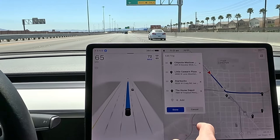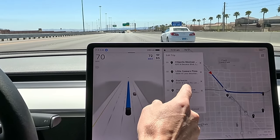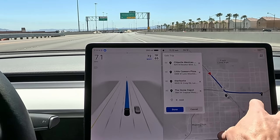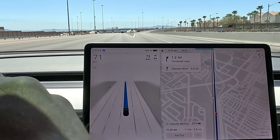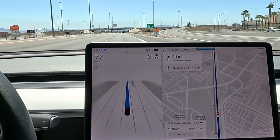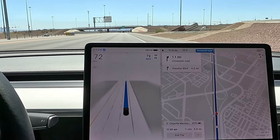Let's go ahead and edit the trip. I have Chipotle, Little Caesars, Starbucks, and Home Depot. We're going to do some routes through the north Las Vegas area. First we're heading to Chipotle to get a bowl because I am starving. We do have our highway exit ramp coming up in about a mile.